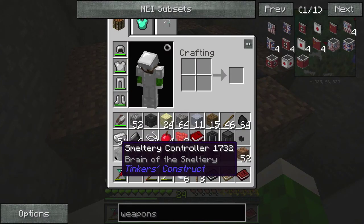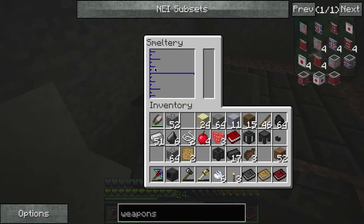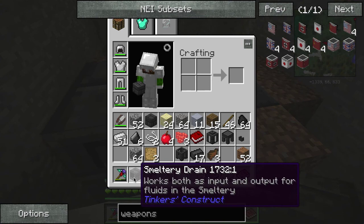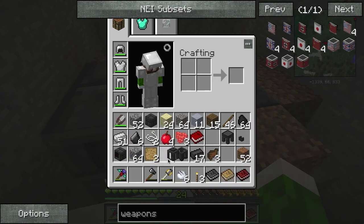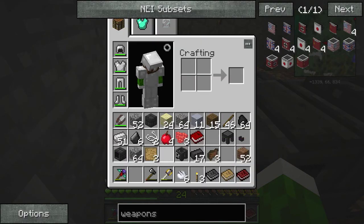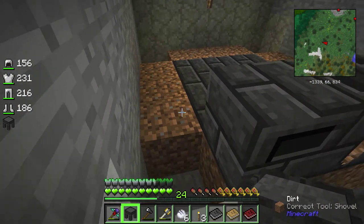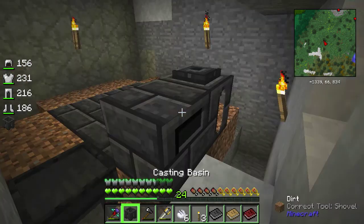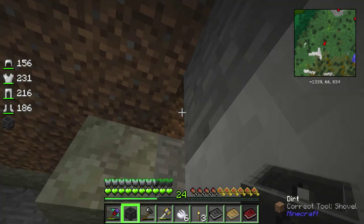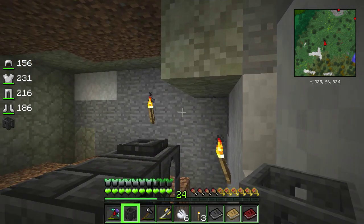You're going to need a smeltery controller - let's put that right there. That'll give you the levels and what's inside. I made a drain but I don't think I need that yet. I do need a seared tank - let's put that there. I also need a casting table - that's going to be useful. This is not going to be my permanent base by the way, this is just to get started.